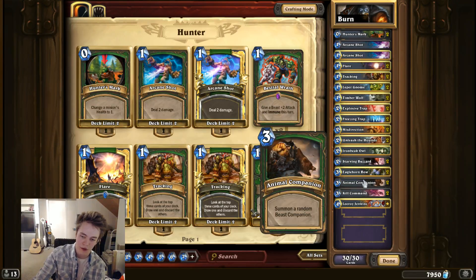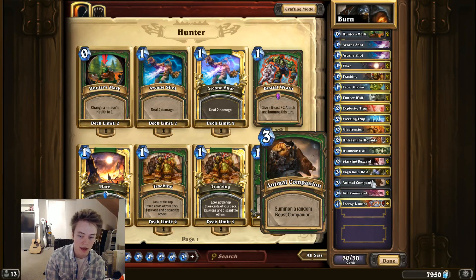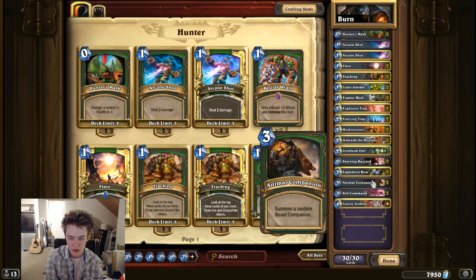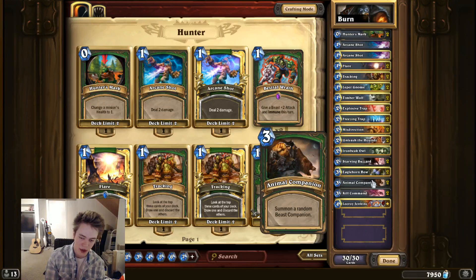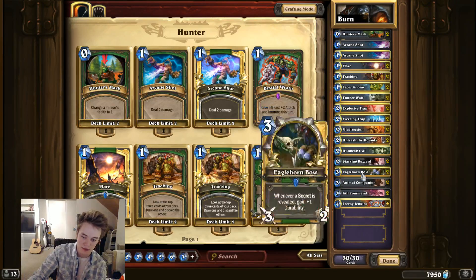Animal Companion is another flexible card. I wanted another three-drop for the curve that I could play proactively. These traps don't really accomplish much if your opponent's not doing anything — so you want something that can punish them for not playing creatures, which is what Animal Companion does. No matter which beast you get, it should be pretty decent value, and it does draw cards with Buzzard on turn five. I've been liking it more than Wolf Rider or Arcane Golem — unlike Arcane Golem, you can safely play it on turn three. And because of Unleash the Hounds, even getting Leoc, which is generally the worst beast, is pretty good.